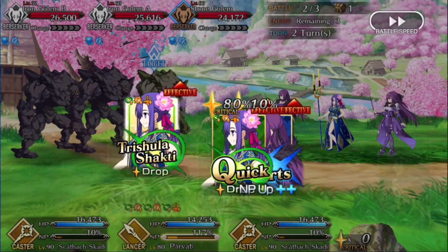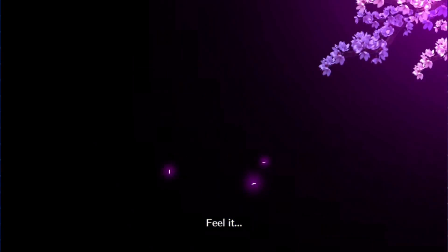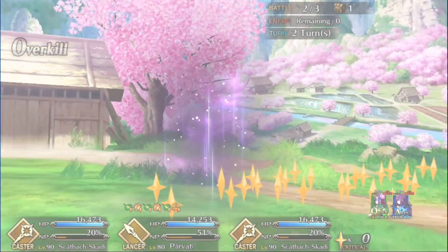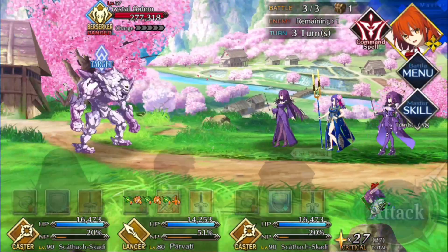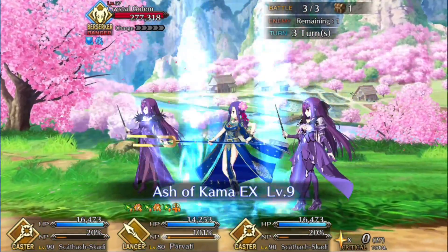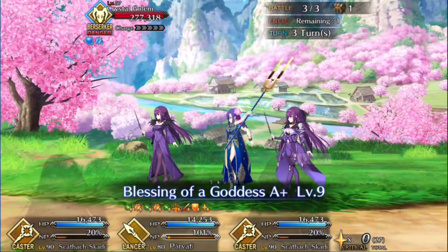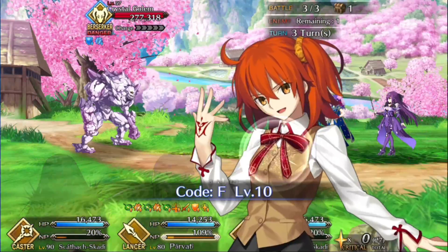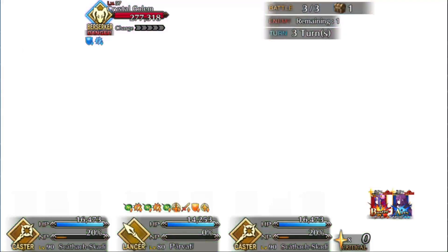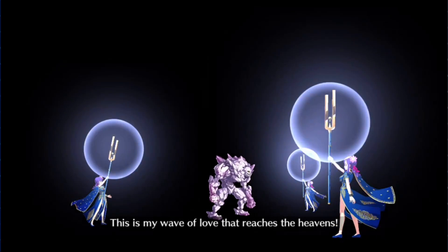On wave three, do the remaining Skadi charge skill, the remaining defense down, then use Parvati's second and third skills on herself for refund purposes. Pop the Fragment of 2004's NP damage up skill on Parvati and NP. You should kill Beowulf cleanly 64% of the time, with at most 13k remaining — easily within cardable range with all those crit stars.